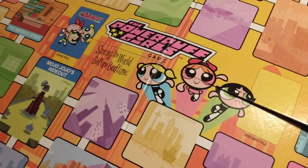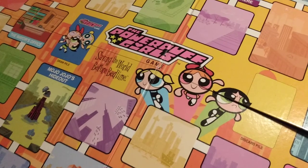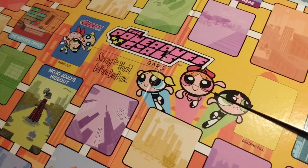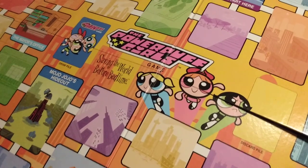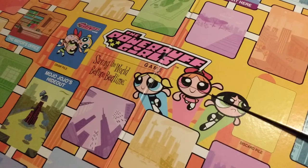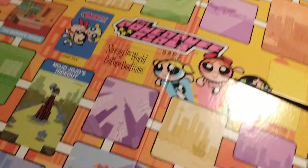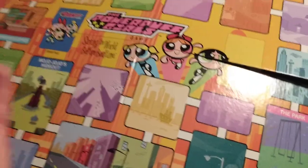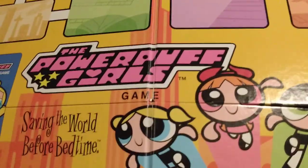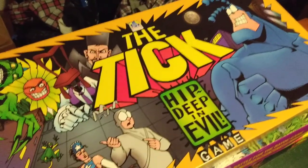Each player puts down two cards in front of themselves. Based on the time and the cards you have, you try to match the time on the card to look at the space with a tile on it — night and day. You get dice symbols like one heart, two hearts — you're defeated and stuff like that. It's a really cool fun game where you just go around the board fighting the bad guys, all before bedtime. That's the Powerpuff Girls board game.